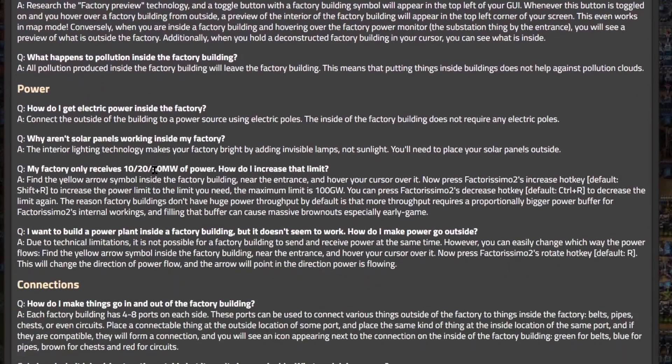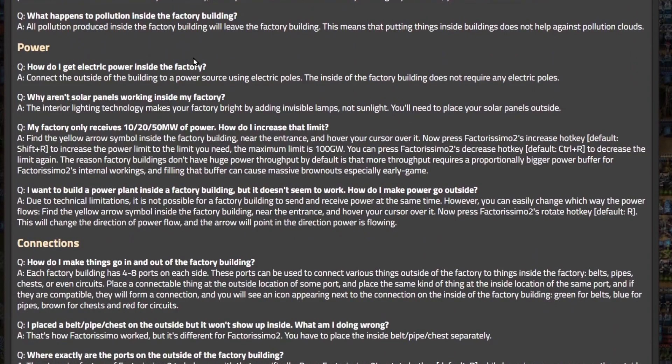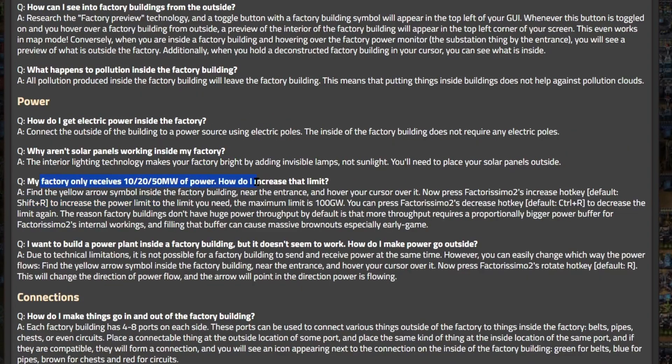So I decided to come to the mod portal and get the answer. One of the bullet points under power tells you how to get electric inside the factory - obviously just add a power pool. It also notes that power plants don't work inside the factory buildings because there's no sunlight inside. And then: how do I increase the limit if the factory only receives 10, 20, or 50 megawatts? Find the yellow arrow symbol, hover your cursor over it, and use Shift+R to increase the power limit. Use Shift+R to increase output, or R to decrease it.